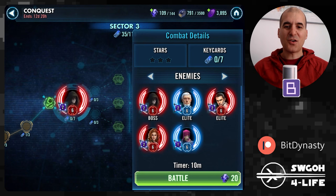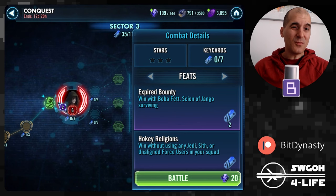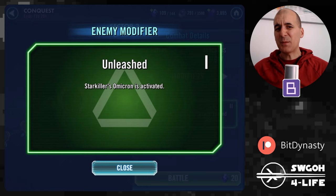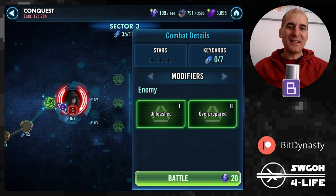We're going up against a proper Starkiller team — Inquisitorius, Mara — crazy here. In terms of feats, we have to win with Boba Fett surviving, and then there's the Hockey Religions feat: win without using any Jedi, Sith, or unaligned Force users in your squad. The modifier is Unleashed, which means Starkiller's omicrons are activated — probably all three, since his buff dispel is a mass one. And if that's not enough, they're also Overprepared.